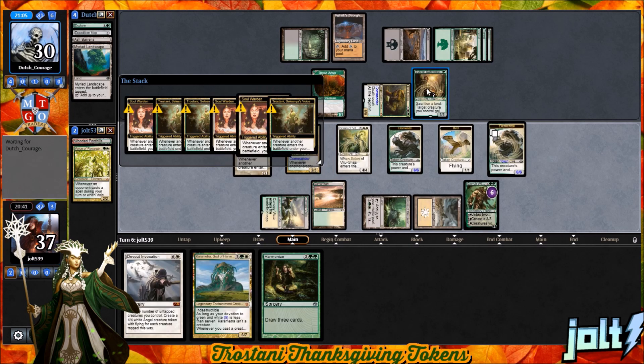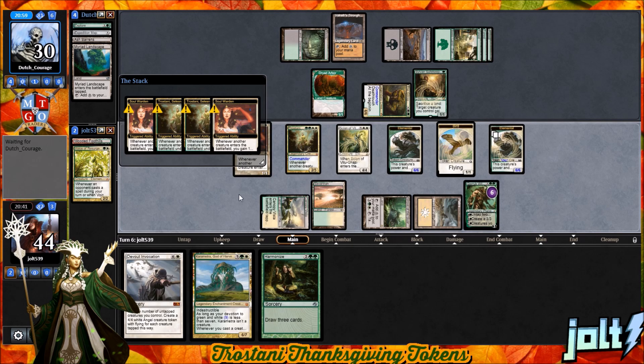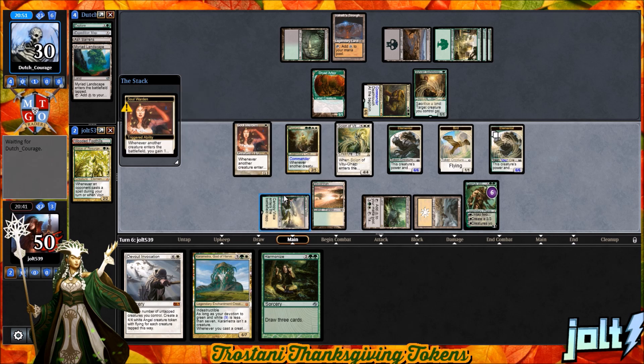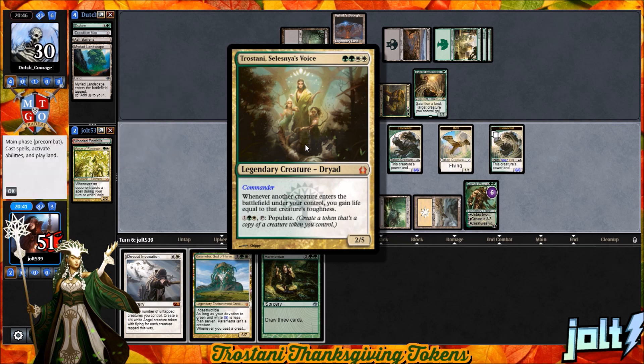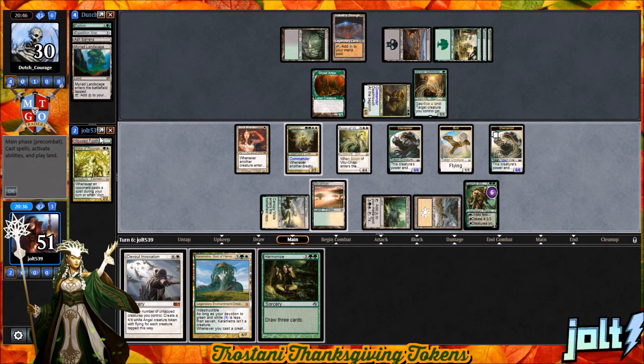Get the Soul Warden and Trostani triggers up there. Gain that life. If we just draw into Aetherflux Reservoir, we can get that down, activate it, and blast our opponent. We go to 45. Loving it. Get that life gain trigger. Off Trostani, we have the three-mana Populate activation, so we can make a copy of one of the Elemental tokens. Let's push in on this one — do we want to swing in with the crew? I think we do.